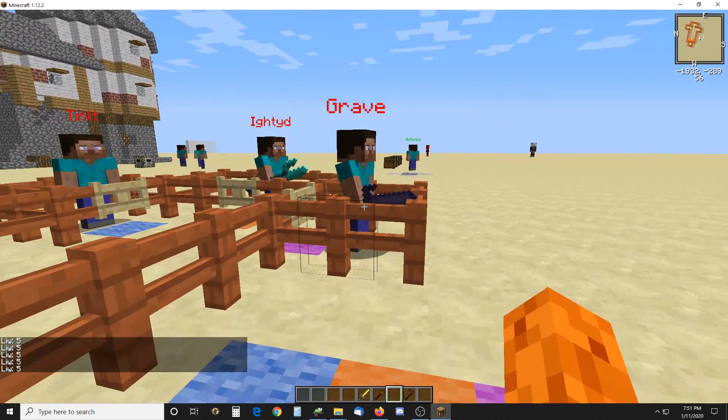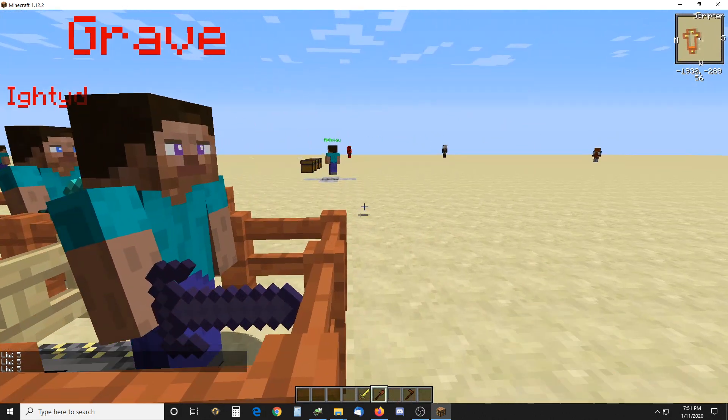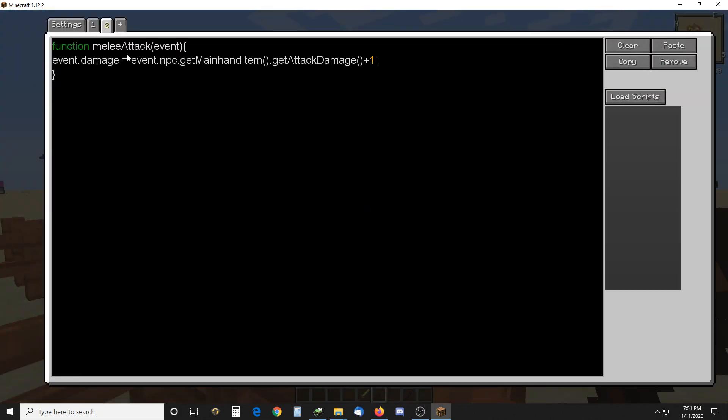This NPC here has this simple script in him. This is the script: when he does a melee attack, the damage done will be equal to the attack damage of what's in his hand plus 1.